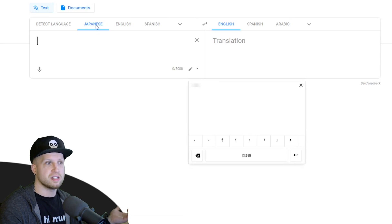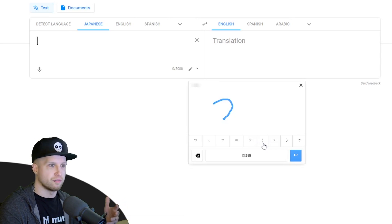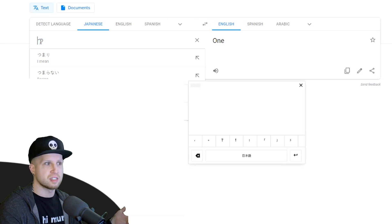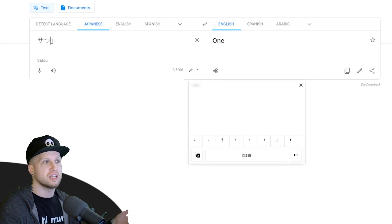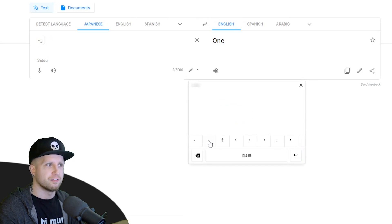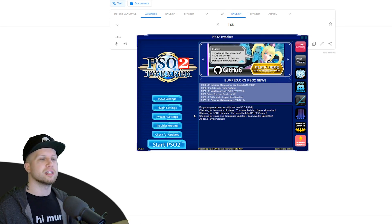Some of you will already know how to do this, but for anybody else: go to Google Translate, set the desired language to Japanese, and then just click on the little pen tool. You can literally just draw in the character, then pick from a list of what you think it is, and right then and there you can copy it into the captcha. You're just going to draw all of the Japanese characters and add them one at a time. Sometimes you might fail the captcha, but this is pretty much the easiest way because you just draw it and pick the closest match.